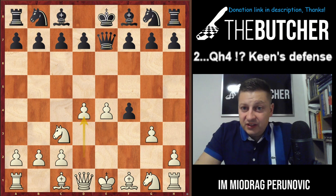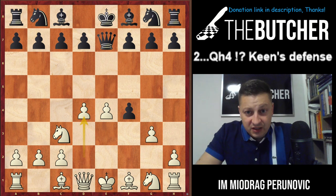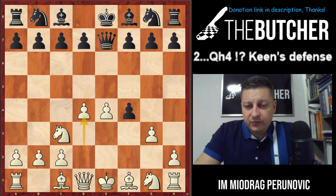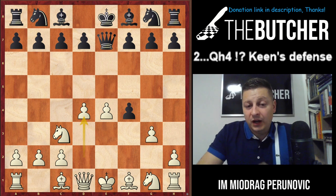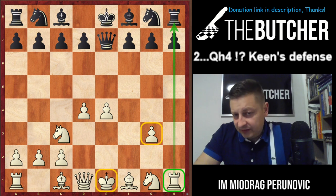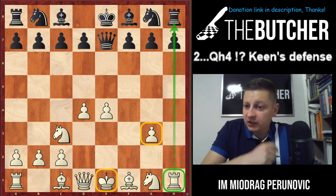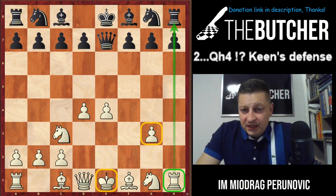When they play e-takes-f4, you just go d4. Keep in mind that King's Defense with the second move Queen h4 has been played even by a couple of GMs in tournament chess — they just want to throw you off the well-known theoretical path. When you play d4 they capture, and you recapture by pawn. Yes, we have a weak isolated pawn on g3 and the king on e1, but we also have an open h-file for the rook on h1.